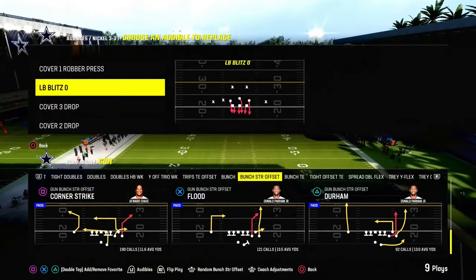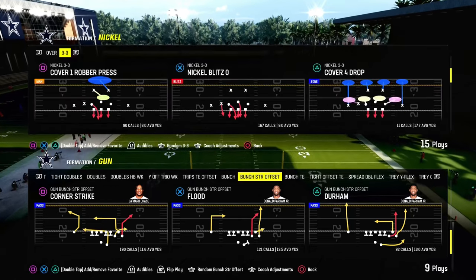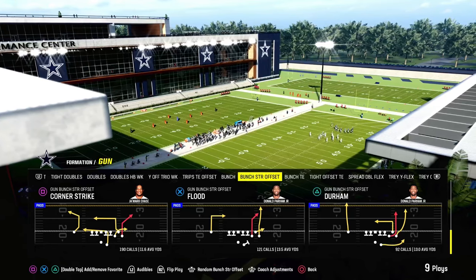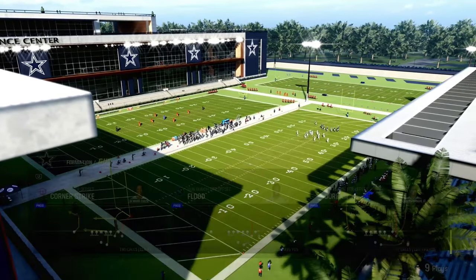And in this year's game, it's really effective out of really any formation with a short corner. All we're looking for is a short corner, and then we're going to use a slot apprentice to create a clear out corner that is going to make this a really good play.